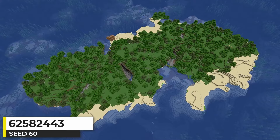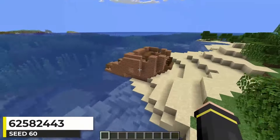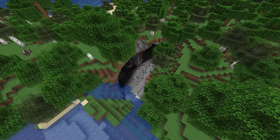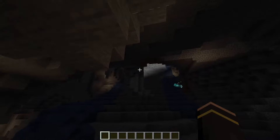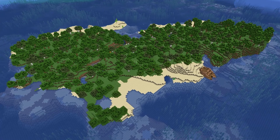This is just a big forest island — lots of trees, lots of land. Over here on the beach there's a shipwreck, which adds something cool. There's also a big cave opening here and another one that connect to each other and lead all the way down to deep slate level. So that's a shipwreck island seed.